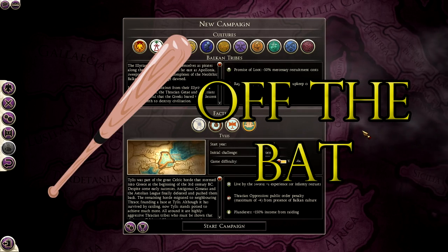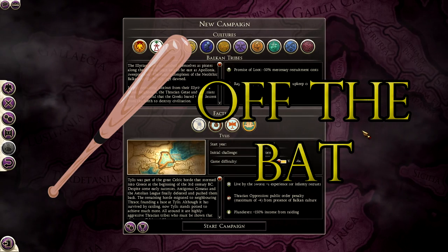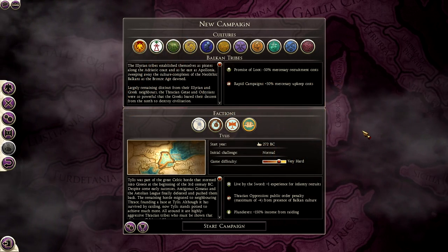Hello YouTube, this is Dragonheart and welcome to a quick overview video of Tylus, a new faction in the DLC released by Total War, Rome 2 and Creative Assembly.